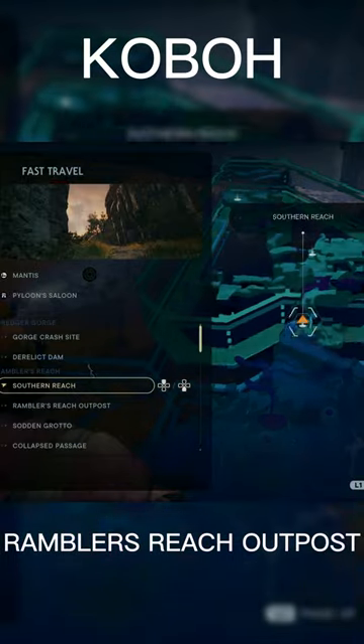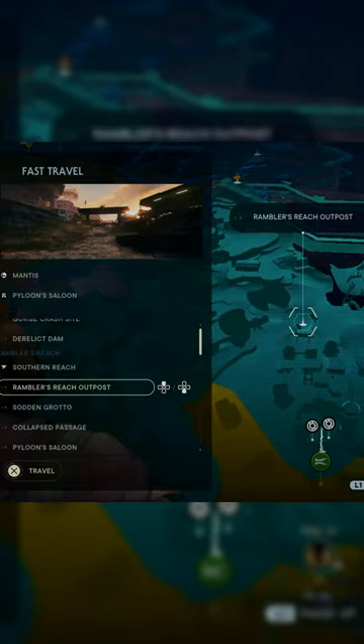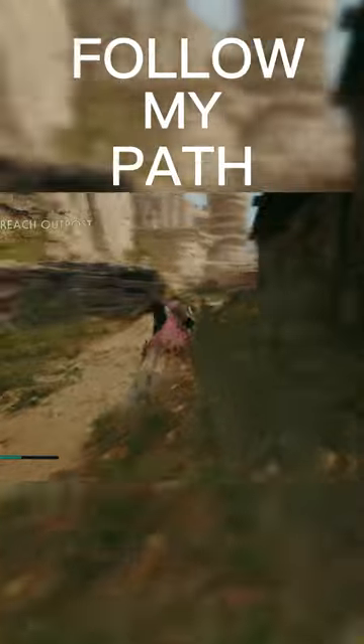For step one, you're gonna go to Coba and travel to Ramblers Reach Outpost — should be pretty simple. After that, just follow my path here; it shouldn't be too confusing.